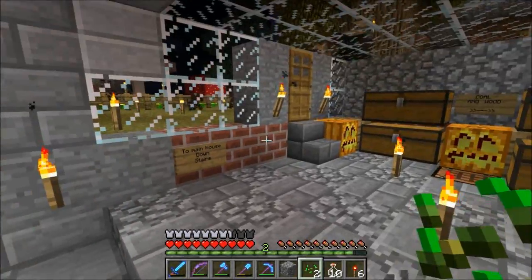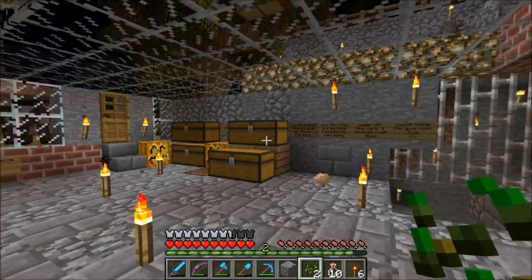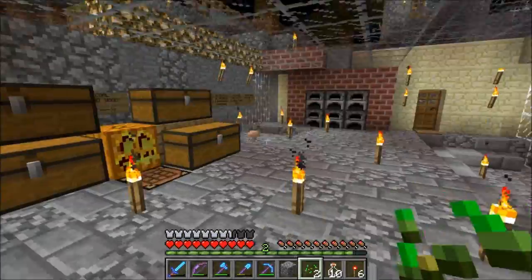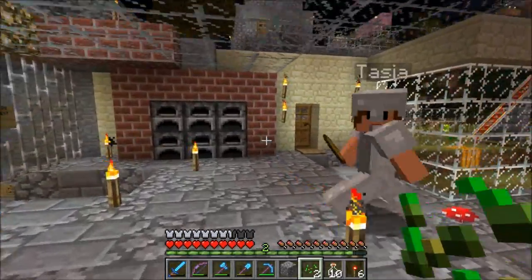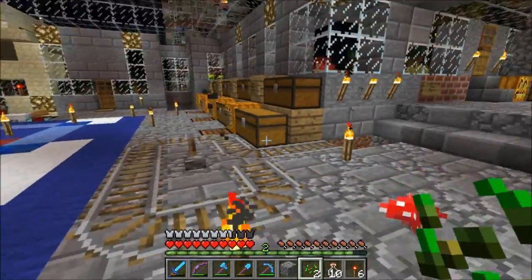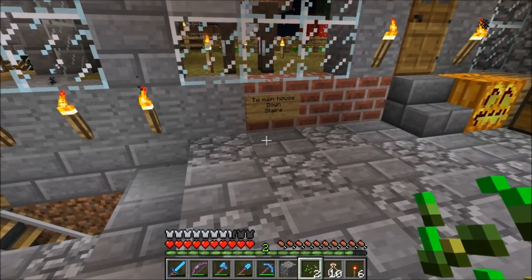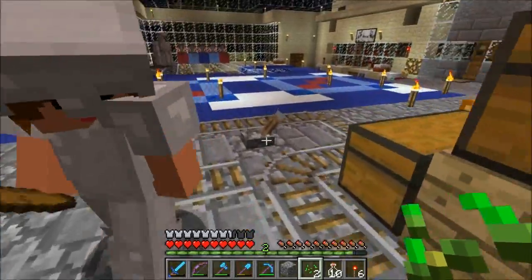This building here was basically part of a network tunnel that we had going between the buildings, and it was initially Tasia's creation. It was boring, but now it's so much better. The storage room — very organized. We had a little tunnel here, but the tunnel's gone, though the sign's still there.